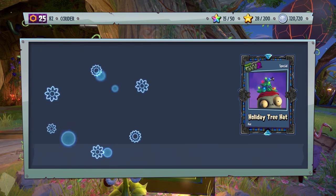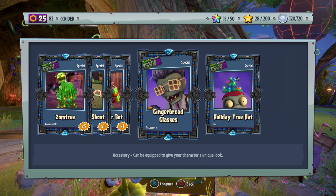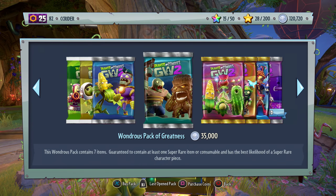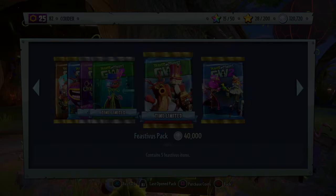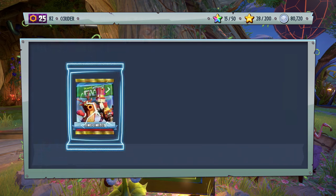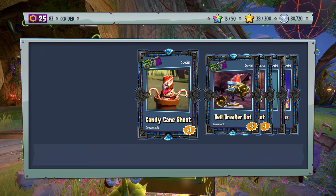Two more items: we got the Gingerbread Glasses and the Holiday Tree Hat. So we still have a lot more to go. As you can see, we're already more than halfway through. If we do run out of coins, that'll be it for today's video — short and sweet, but still pretty good.